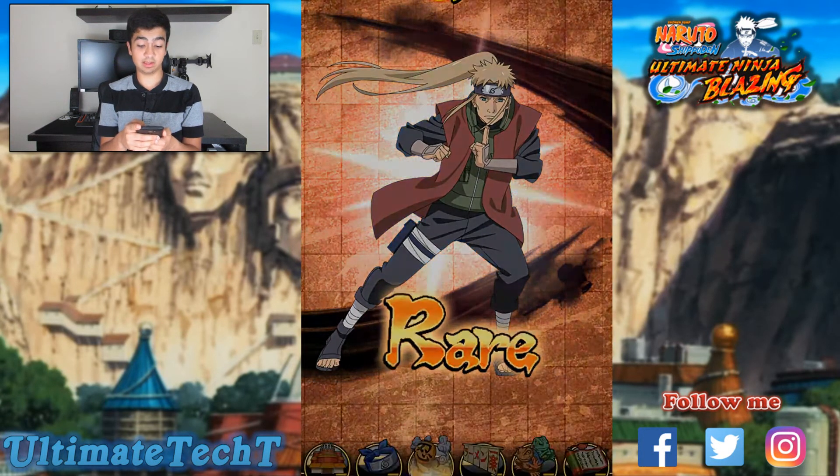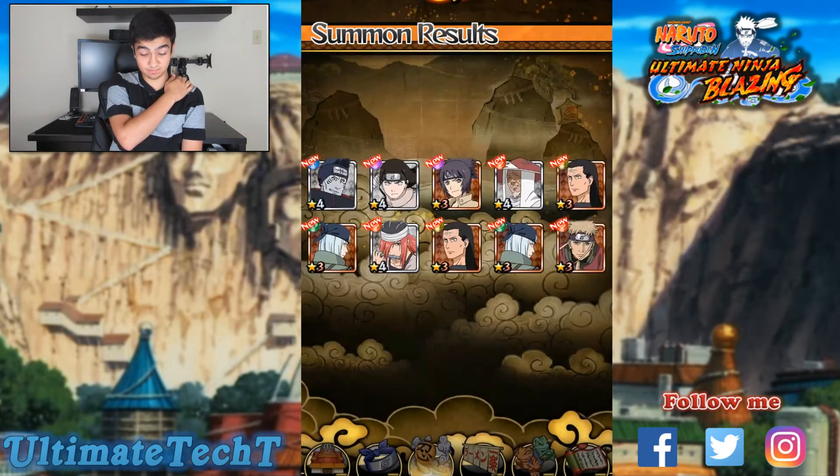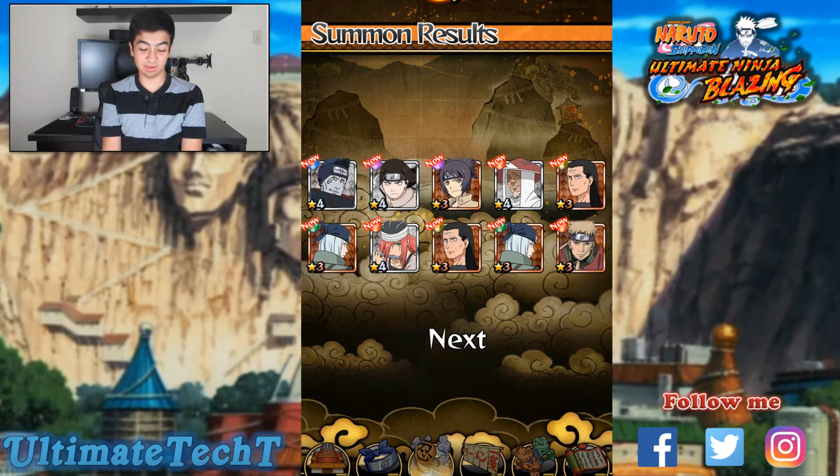We also got Inoichi Yamanaka — Ino's dad. So that's pretty much our multi summon results. Kisuke is probably the highlight for me, along with Neji, Third Hokage Sarutobi, and Taiyuya. Those are the four I'm happy about — the others are all kind of trash in my opinion.